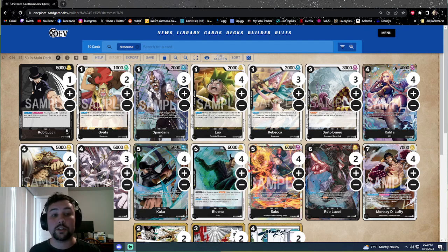Starting with the CP9 package: we have three Spandams as our searcher. The next CP9 card is four Khalifas — she's a searchable 2k counter. On play she draws you two cards and you discard two, but she also reduces the cost of a character by two and puts out a 4k body. If she were a 5k body this card would be insanely good, but she's solid. She lets you dig through your deck, fills up your yard, which enables Kaku or gets your Luffys online.